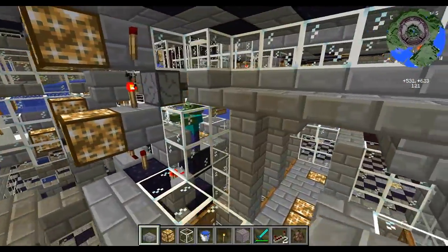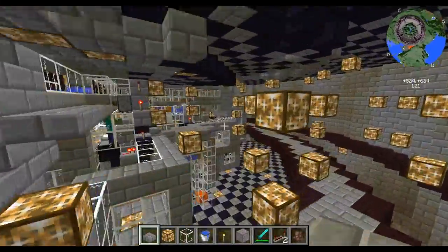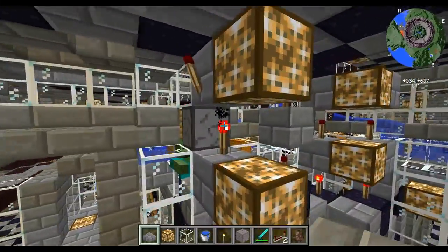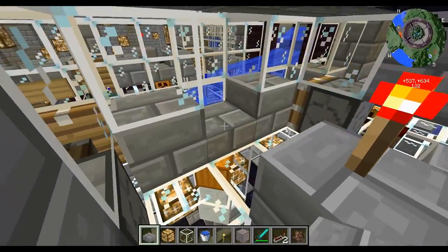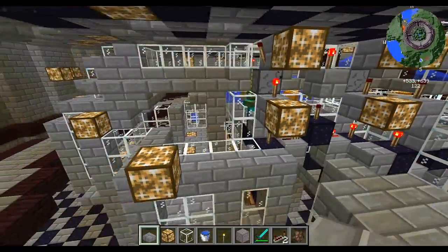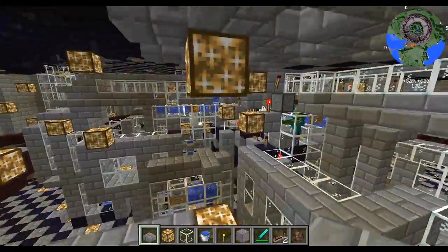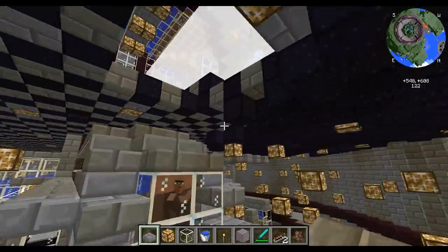We can quickly go and check out the mob sorter down here. You can see we've got one zombie in this chamber, and one zombie over here in this one. They do close off automatically, which is very nice. We can see the snow golems firing their snowballs at the zombies as they are supposed to, which means that zombie is going to have a very long and irritating day.